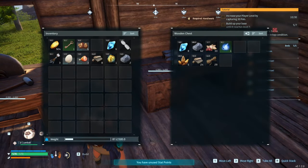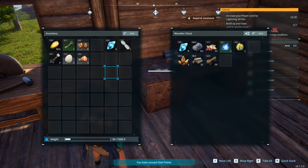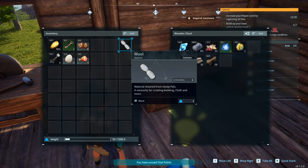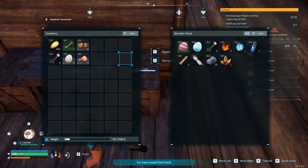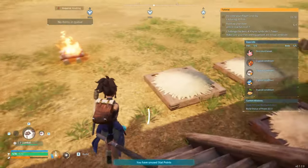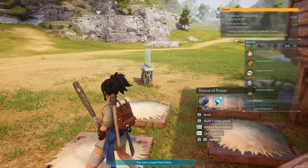Is there room in this box for a lightning organ? There we go. Put that wool in there — perfect. Now I was supposed to build a statue of power.